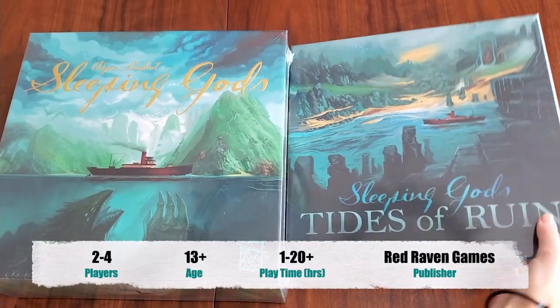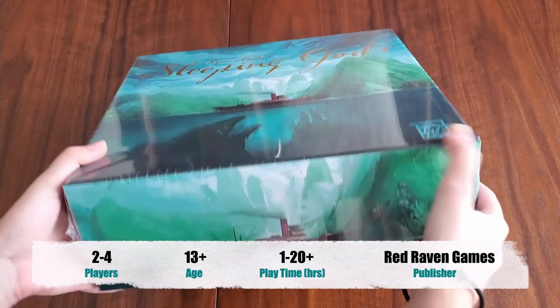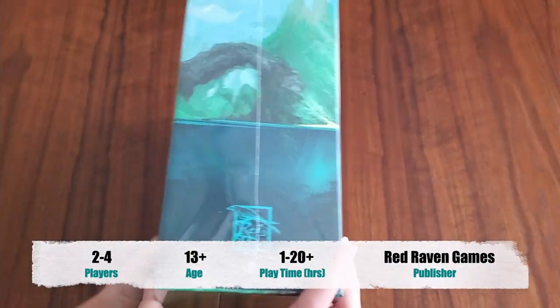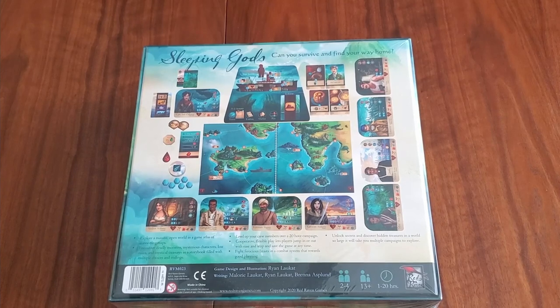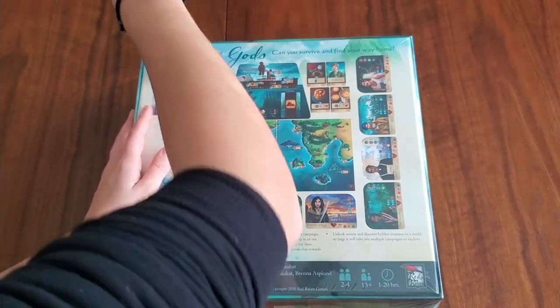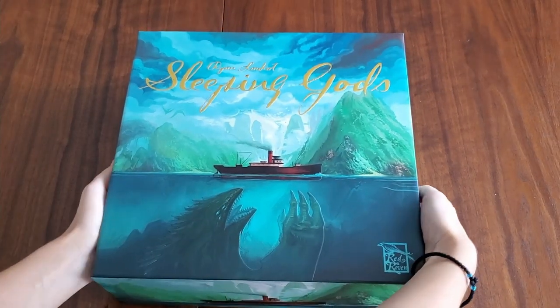Now we've got the meat of this unboxing. I'm going to remove the expansion and take a look at Sleeping Gods. Let's note how big this box is — got the logo on the back with all the information. Beautiful setup: two to four players, ages 13 and up, one to twenty-plus hours of play.